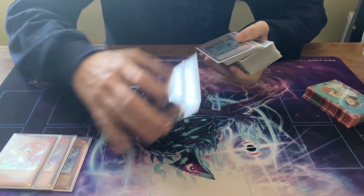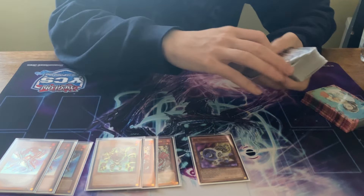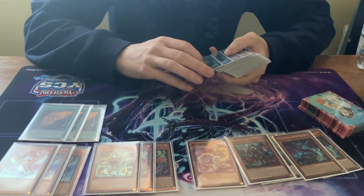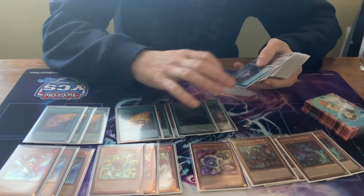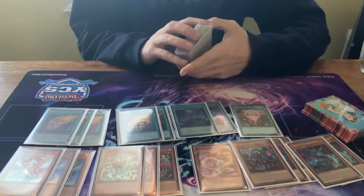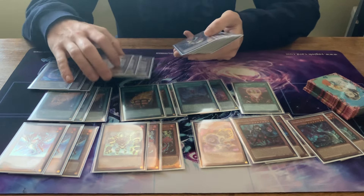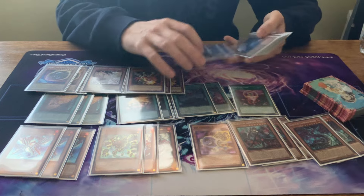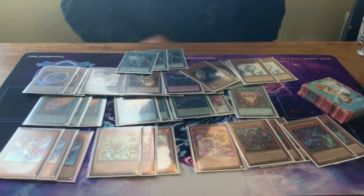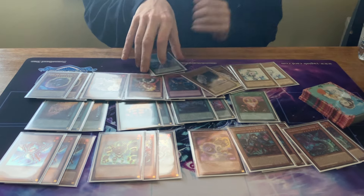The main deck is literally the exact same as the one that Christian Urina played at YCS Mexico. I just thought it was a very clean list, so why change anything? They played 21 on-engine and 21 engine. It's very standard across every single list. For non-engine, I feel like three-ones just do the most, and then 18 hand traps and three Cross Out. The main deck is pretty standard — nothing too interesting.